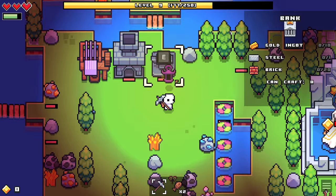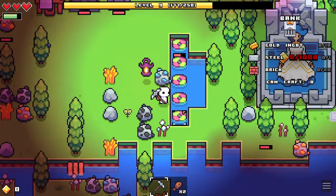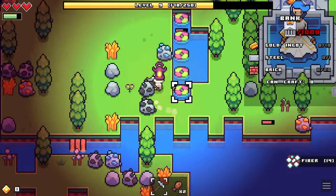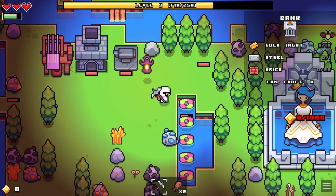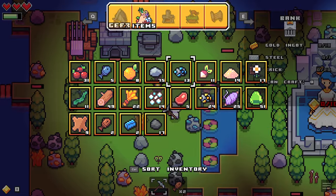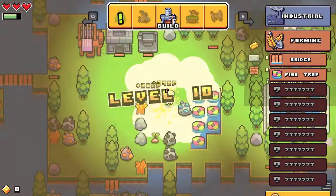Last episode we unlocked a lantern, which helps us see at night. We also unlocked an auto collector, so all of these traps — I didn't even realize — I thought it just automatically collects them and the stuff sits on the side for you to collect. But no, it completely collects it and puts it in your inventory. That's actually perfect. And we have 31, so I think we want to go ahead and fill the rest of these with traps.